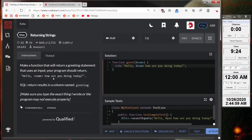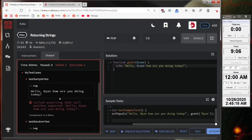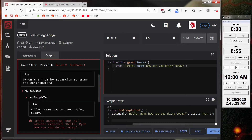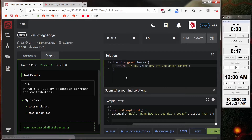Make a function that returns a greeting statement. Make sure you type the exact thing. Assert equals — hm, it's asserting that it's not null. Oh, because you have to return it. Okay, duh. Alright, try that again. Submit. One down.